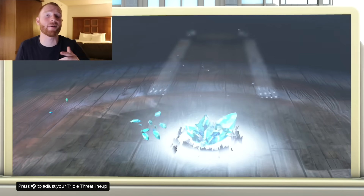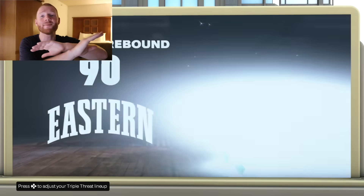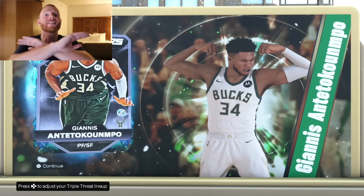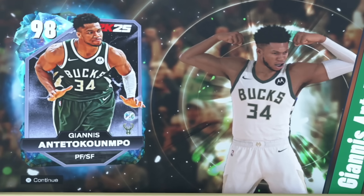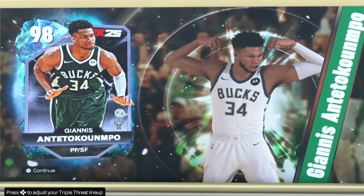Once we flip it, you can see it's very suspenseful — first we're able to see the gem tier, which was obviously Galaxy Opal, then we get the conference, which is exciting, and then a random stat which I absolutely love. This card ended up being Giannis Antetokounmpo — his Galaxy Opal was such a W, and yes, he's a 98 overall. My only issue with the pack animation is the final screen is just a picture of the player. In the past, I kind of preferred the player actually coming out and getting excited, but it's still good overall.